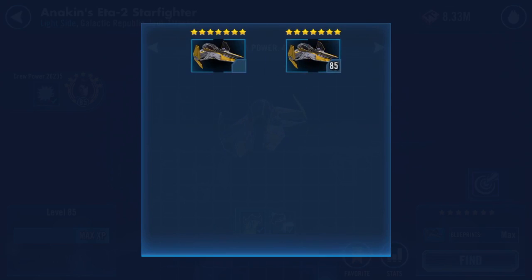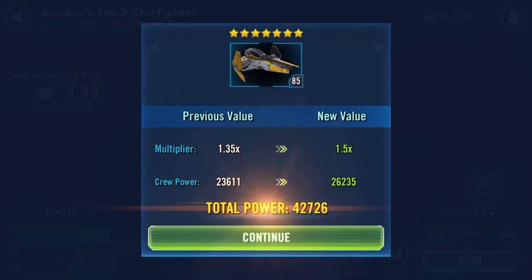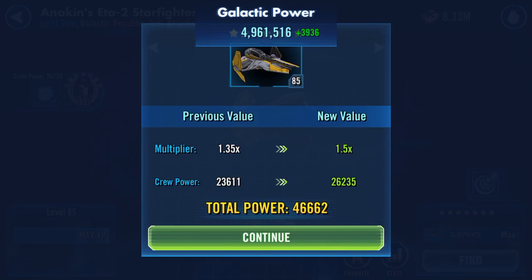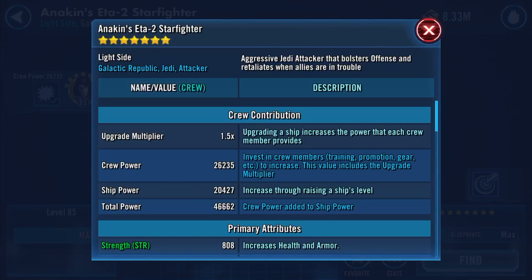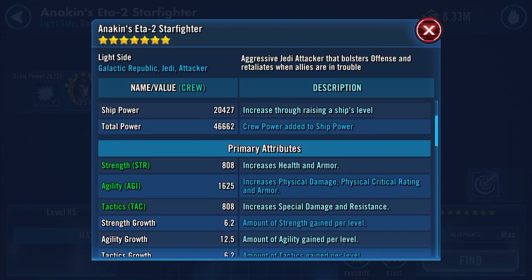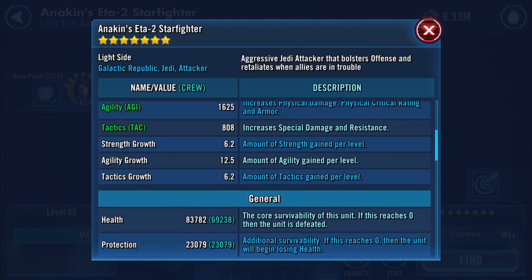Bing boom — and sound effects to that. Total power is now 46,662. Health is 83,782, protection 23,079. So we're now up to 106k combined health and protection. Wow.